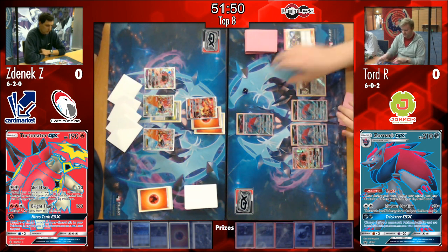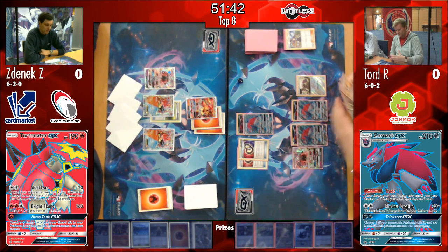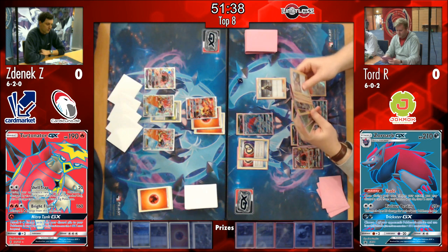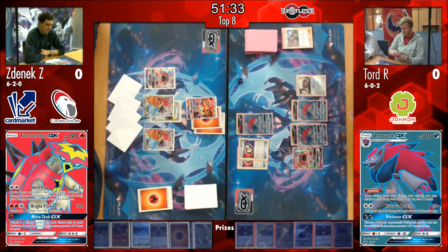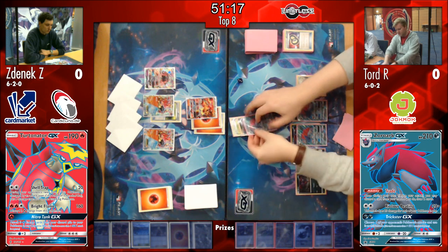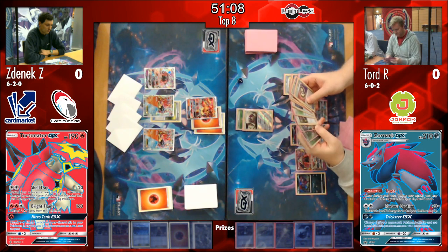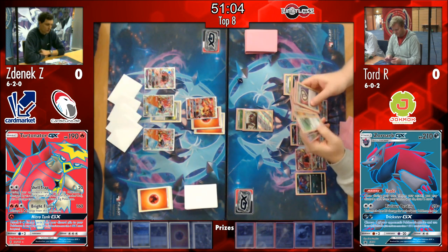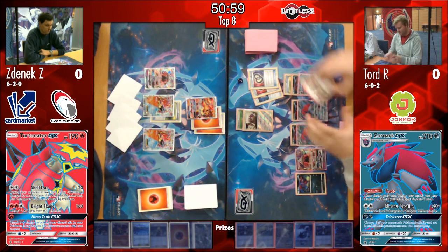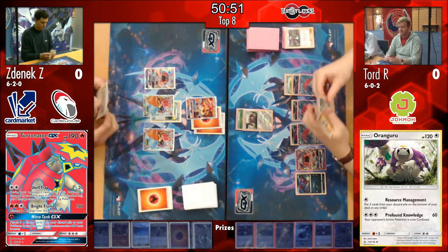I imagine by now Tord Recklev feels no pressure whatsoever - he can walk into any game like it's a game he's going to win, even if it's the worst matchup possible. And we see the final trade - the Double Puzzle comes down. He grabs one Cynthia and Tapu Koko. I'm just checking - Zenyak is not playing any Ho-Oh EX in his deck, so having a free retreat Pokemon in-game is great. We see the Resource Management Oranguru, allowing Tord to grab three cards from his discard pile and put them at the bottom of his deck, and of course he grabs that Double Puzzle allowing him to go into his discard again during this game.